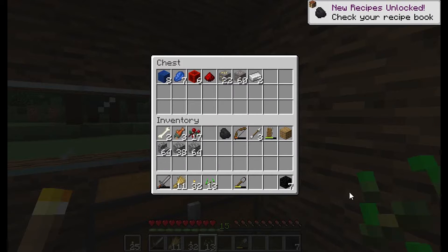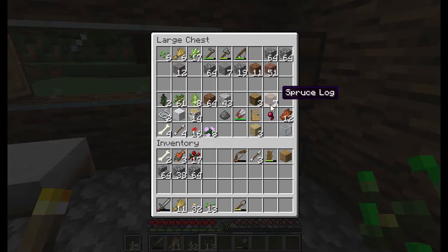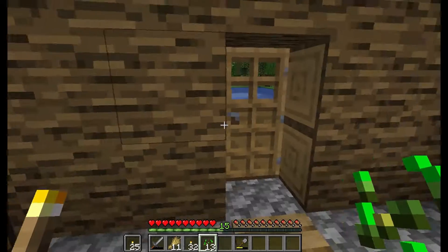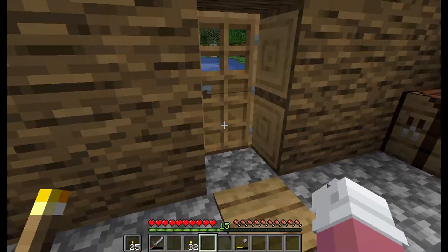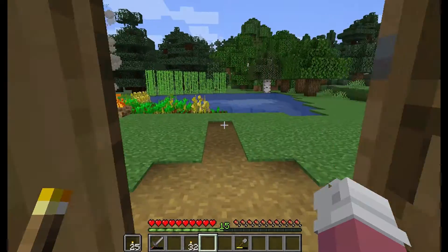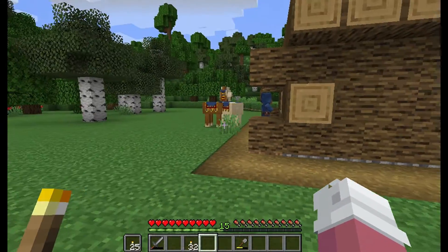There we go. We'll put that in here. We'll move that down there, and that over there. And this will just be the catch-all chest. Let's put our catch-all there. No one wants you. Go away.